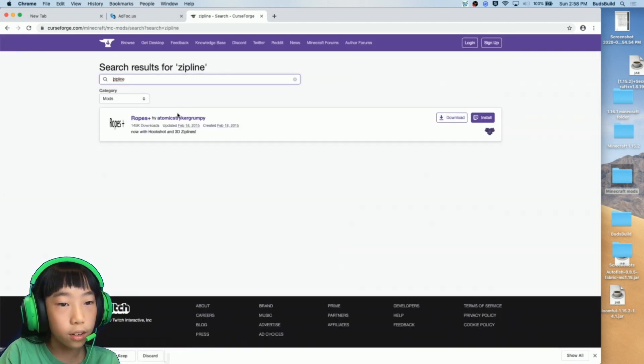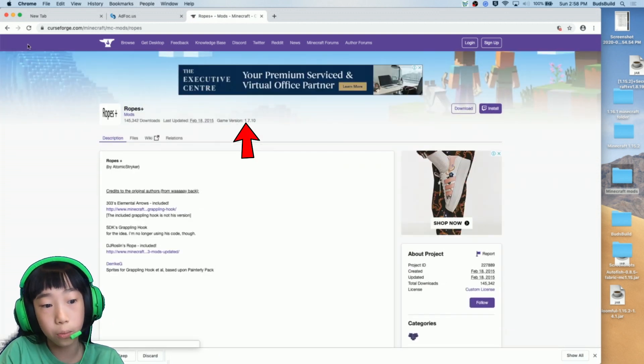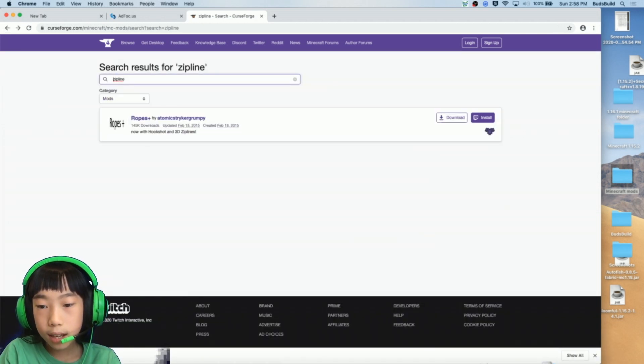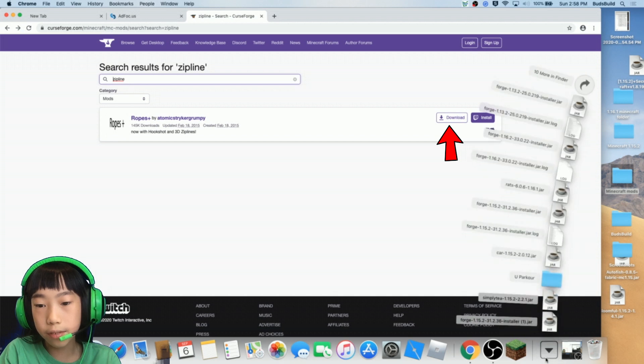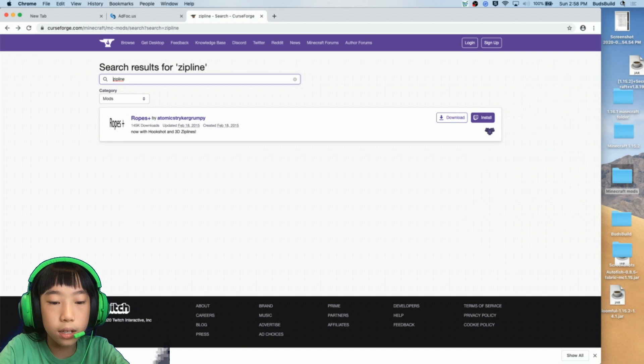So here there are ropes, but this game version is 1.7.10, which isn't the version I want. I'll keep going, and you can see the Forge download is in the downloads bar. Now we'll go into Minecraft.